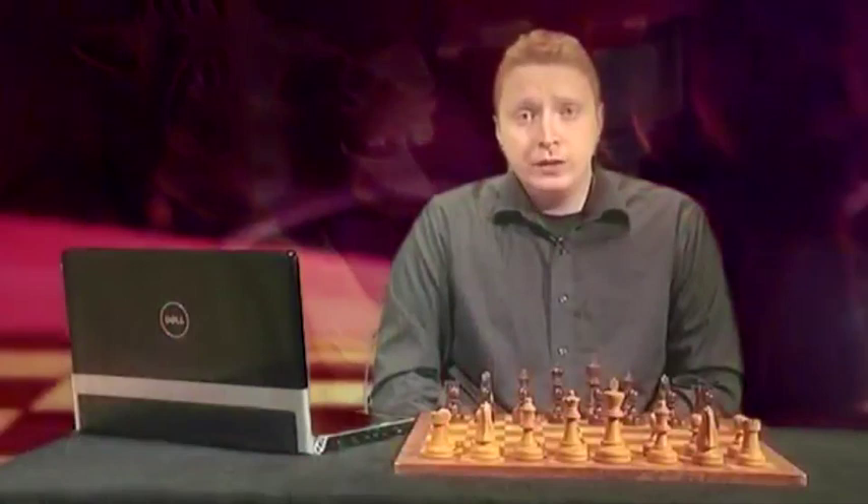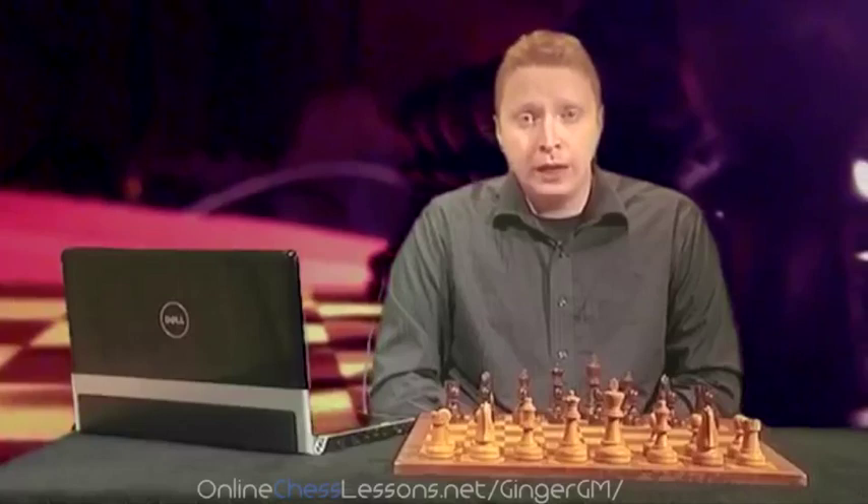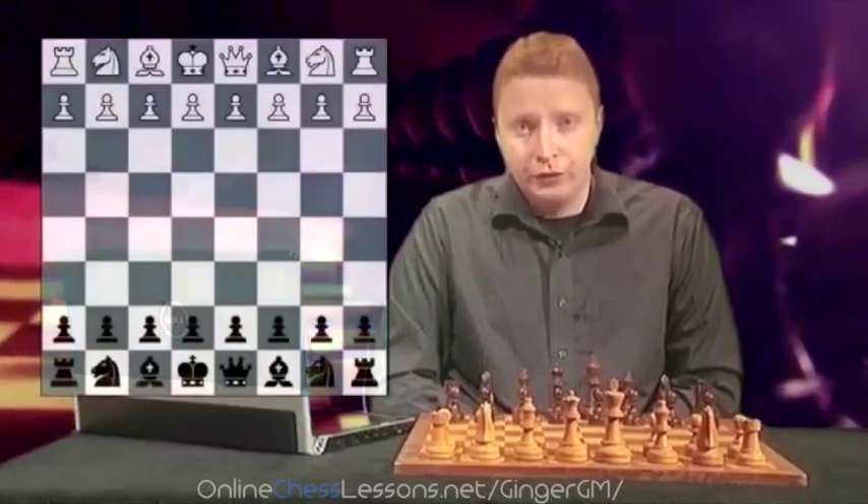After that introductory game, I thought it would be useful to look at some basic strategic ideas that Black has in the French. We came across some in the introductory game, so we'll go over those again and I'm going to recommend the kind of things that Black should be trying to do against White's three main moves.